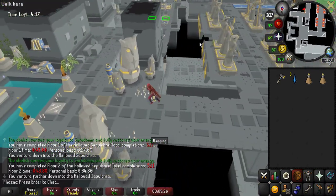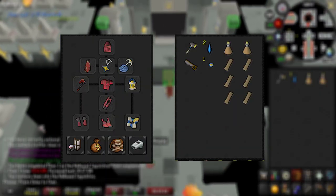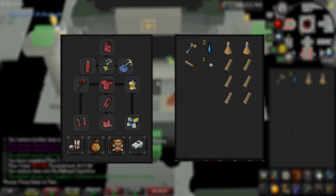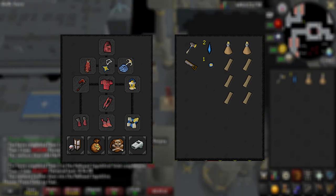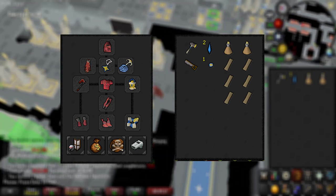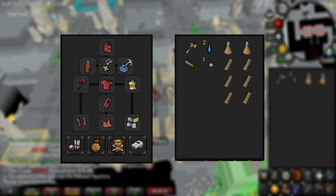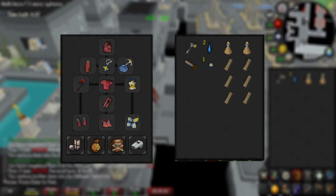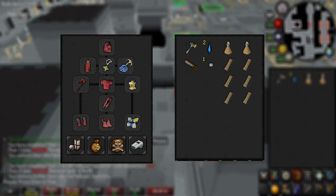Thanks for watching. I totally forgot to mention: if you'd like to see what items I bring when recommending someone start running the Sepulchre — keep in mind I don't have Vampyr Caches in the inventory — this is what it should look like, along with my equipped items. Full Graceful. If you don't have any Hollowed items, bring any Ceridomen item, as it will restore your run energy at the end of every room.